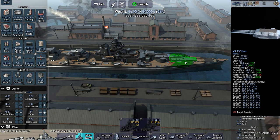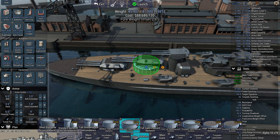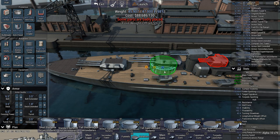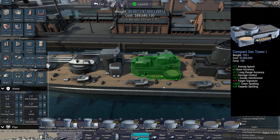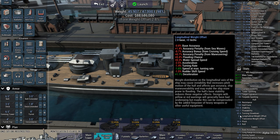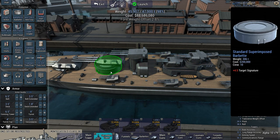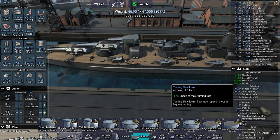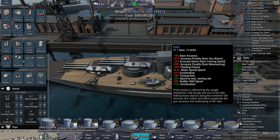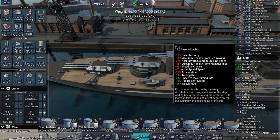But if I do that then this turret setup won't work anymore. Let's say I do that — move the tower a bit farther. Now I have a little bit of longitudinal weight offset, but my pitch is now 39.9 as opposed to 41. At 41.1 I have minus 10% base accuracy. At 39.9 I still have minus 10% base accuracy.